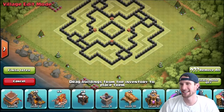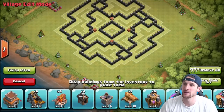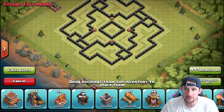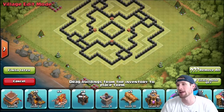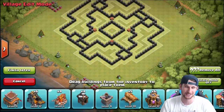Hey, what's up guys, welcome back — it is me, Molt. Now that all of our walls are maxed out, we need to get higher up in the leagues so that we can get some good loot bonuses, good gold, and good dark elixir, because we've got to upgrade all this stuff.